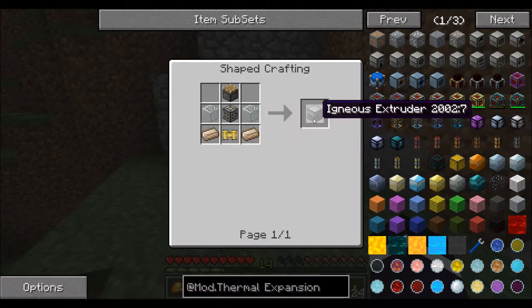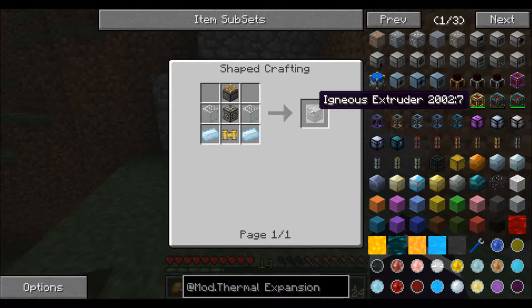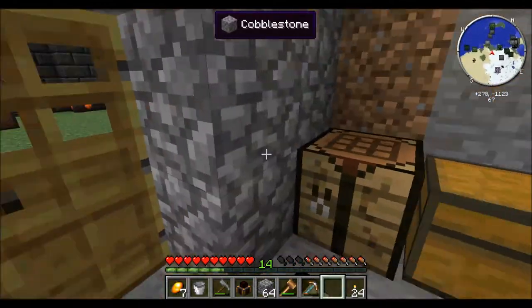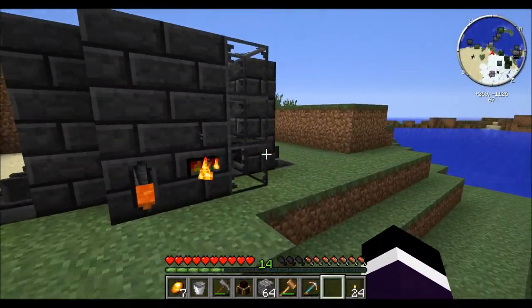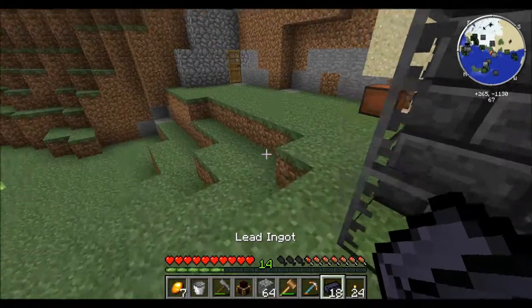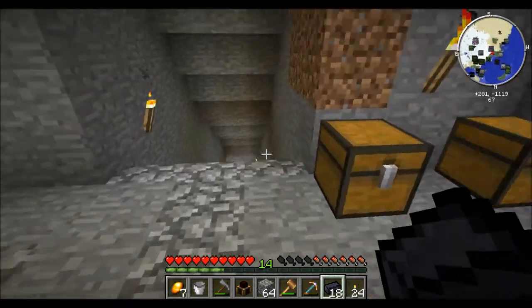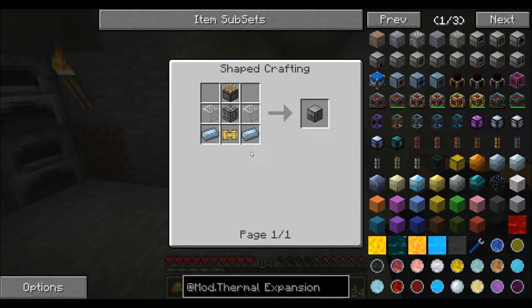I also wanna make an igneous extruder. You can use water and lava in order to make stone, cobblestone, or obsidian. Since I don't have diamonds or anything to mine obsidian, I think the next best thing is to use an igneous extruder unless I wanna go mining for diamonds — and I really don't wanna do that.